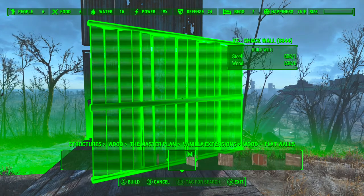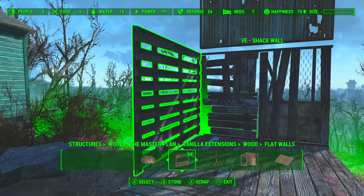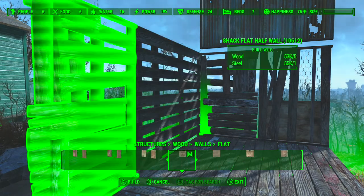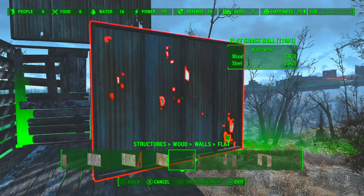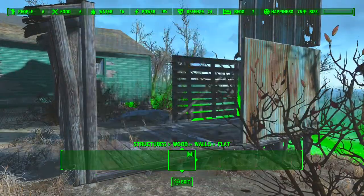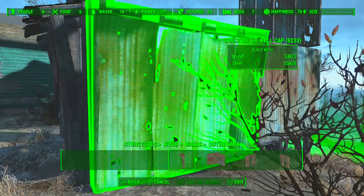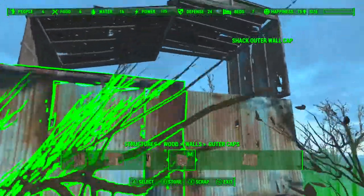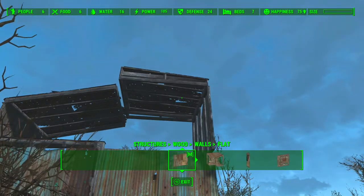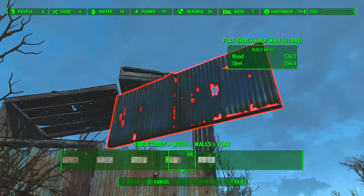I've decided to use a whole lot of different elements from both the normal vanilla pieces and a couple of different mods - Workshop Rearranged and Vanilla Extensions - mixing it up and mixing different textures and different types of walls. When you see the final build it really is worth doing that because it really sells the overall look. It looks a bit weird at the moment but it ends up looking really good - I'm really pleased with this build.